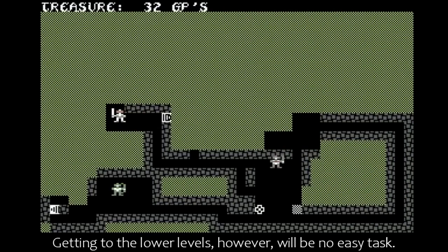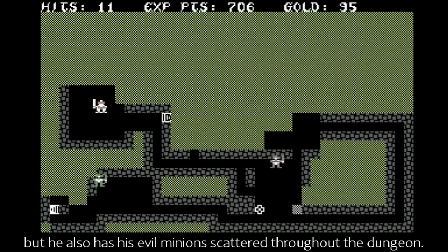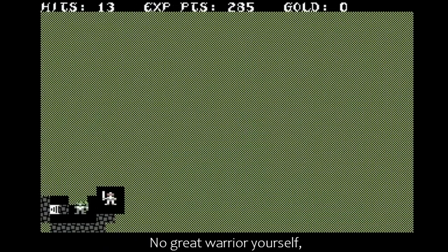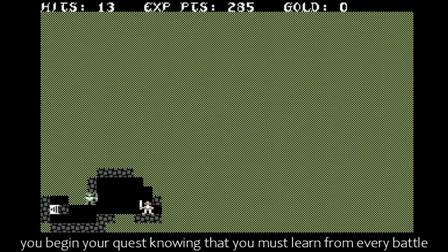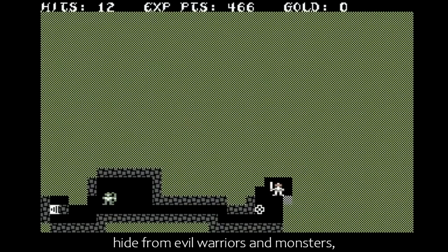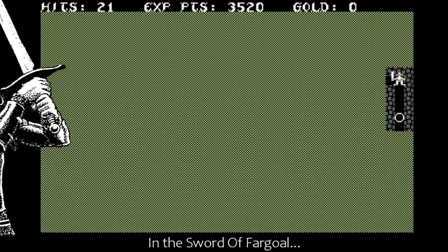Getting to the lower levels, however, will be no easy task. Ulmer not only has traps in the floor and ceiling, but he also has his evil minions scattered throughout the dungeon — not as guards, but as murderers of anyone who might be so foolhardy as to try and rescue the sword. No great warrior yourself, you begin your quest knowing that you must learn from every battle by gaining experience points. On nearly every level, you will find a small temple where you can make sacrifices to the gods, hide from evil warriors and monsters, and heal your wounds. Throughout the dungeon, you will find gold, which will be sacrificed to the gods.